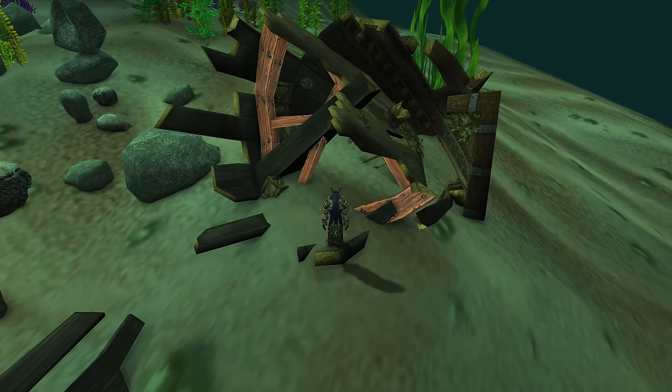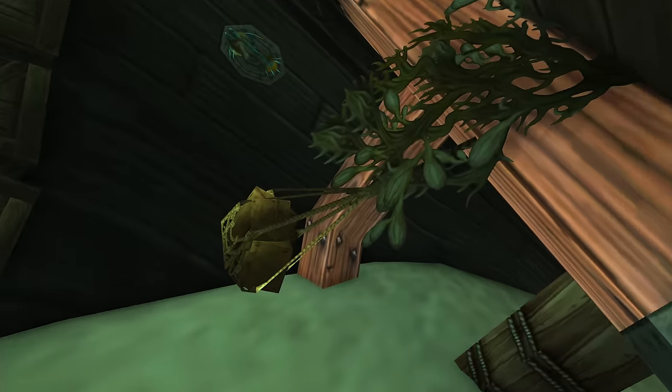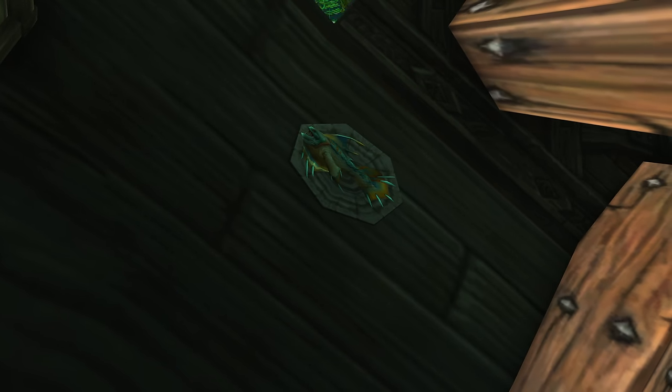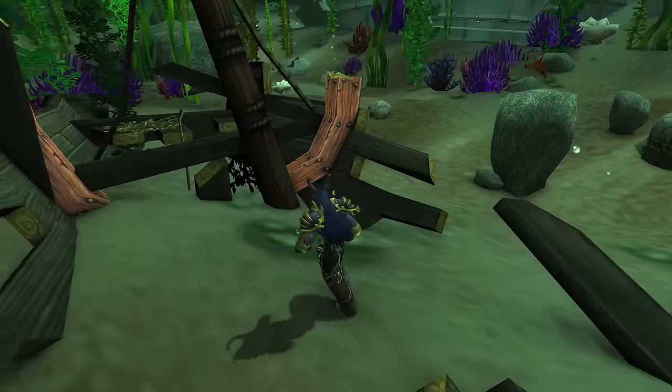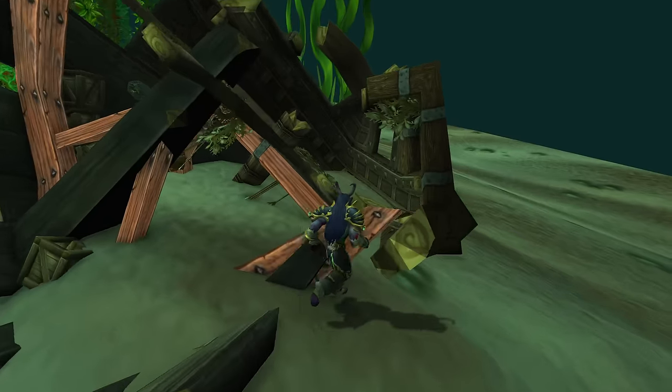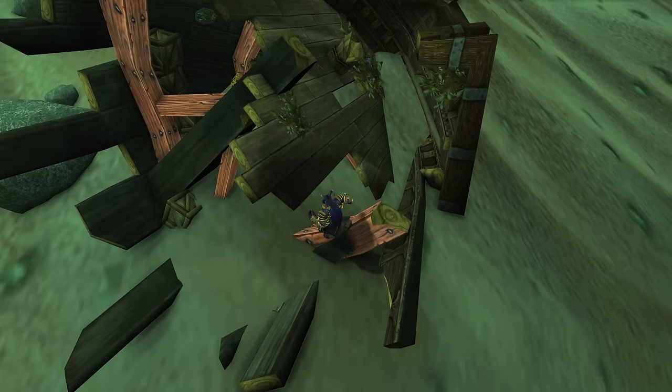What's interesting here is there's actually a fish plaque on the wall that you can see — that's kind of hidden. Normally you don't see that in-game, so that's kind of cool. I'm assuming this is another model from another ship that's in the game.